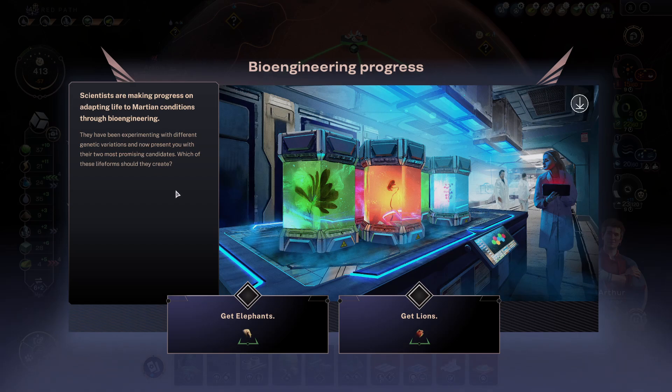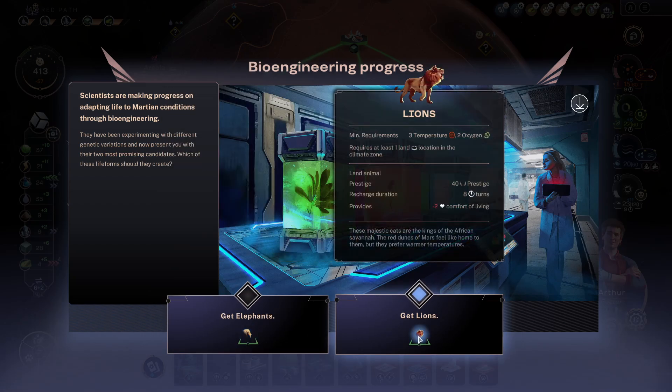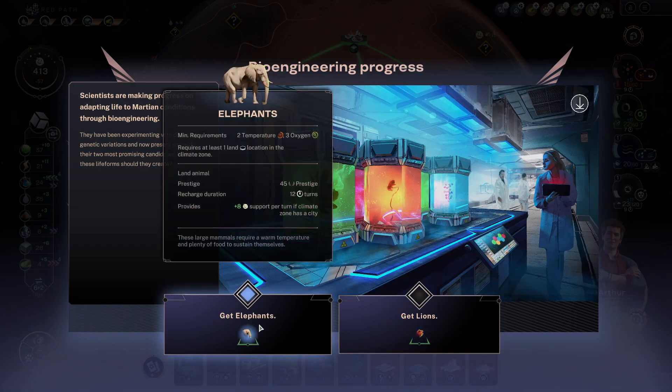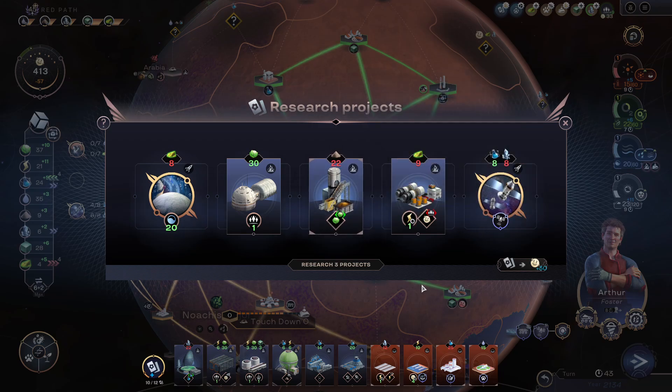Bioengineering progress! Scientists are making progress on adapting life to Martian conditions through bioengineering — they've been experimenting with different genetic variations and will present two most promising candidates. Elephants: three oxygen, require a warm temperature and plenty of food, 45 prestige. Or lions: majestic cats, they prefer warmer temperatures. Let's go with the friendly neighborhood mammals, but it's very unlikely we build those.